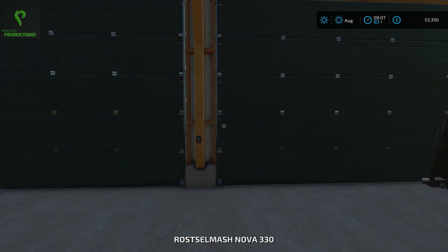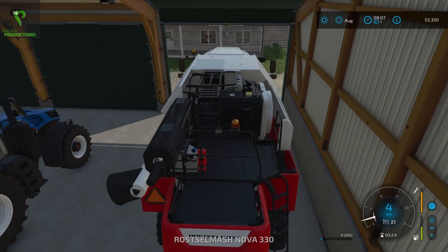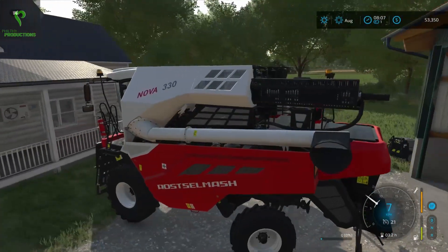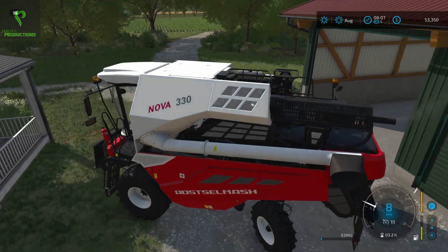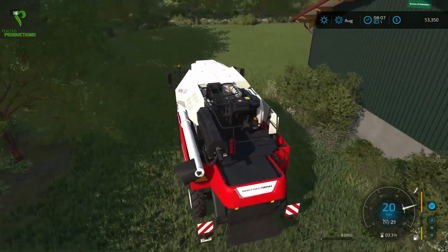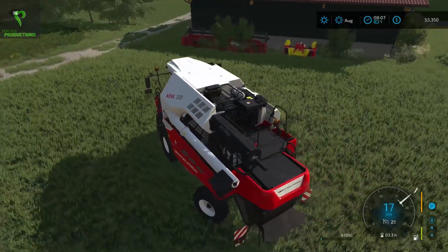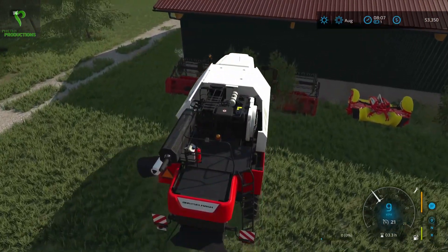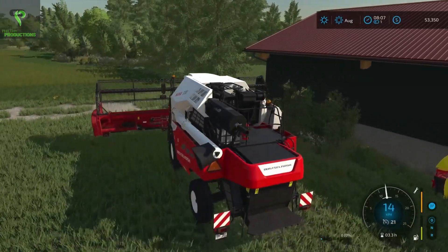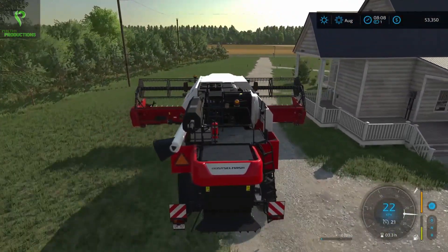The first thing we're going to need to do is get the harvester and the harvester header over to field 45. Oh dear — I always forget it's rear-wheel steering on this thing. Now I just got to find the header, which if I recall I put behind the shed here. There it is — it's literally in some shrubs, that was good placement on my part. I'm gonna get over to field 45, it's just near Johnson's Farmer's Market, so it's a path we've seen a thousand times.